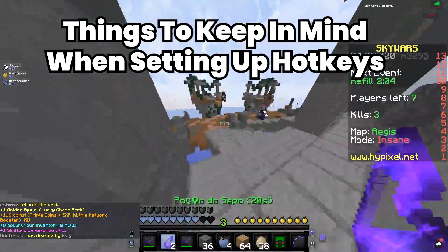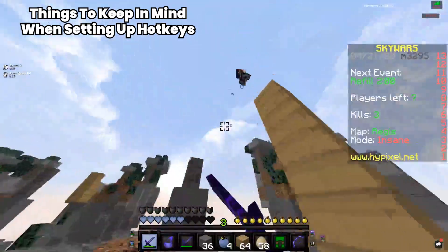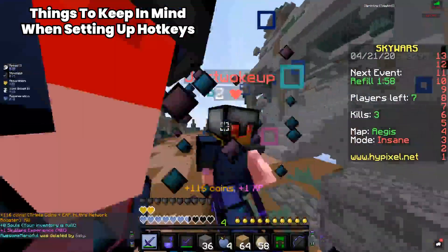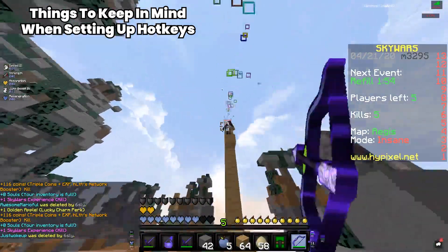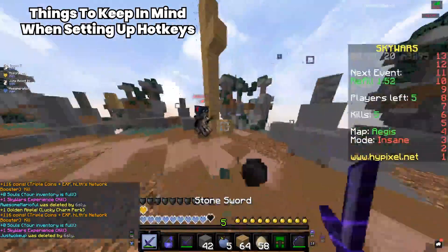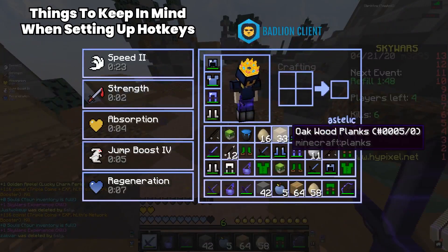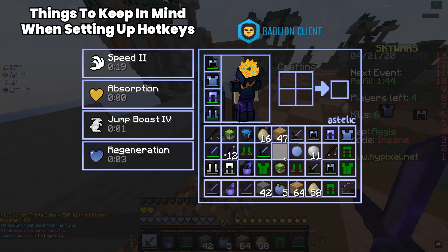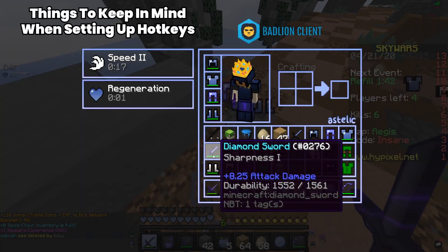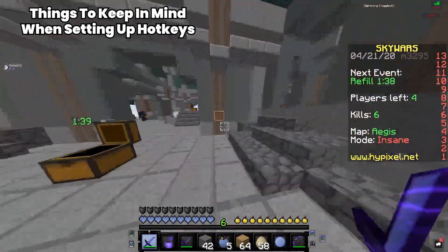Things to keep in mind when setting up your own hotkeys. First of all, you're going to want hotkeys that you can press without forcing you to take more than one finger off the W, A, S, and D keys. Movement is very important in Minecraft PvP, so you always want to be ready to press those keys. The default hotkeys are 1 through 9, and I would recommend not using keys 7 through 9 since they make you lift your fingers really far away from the movement keys.